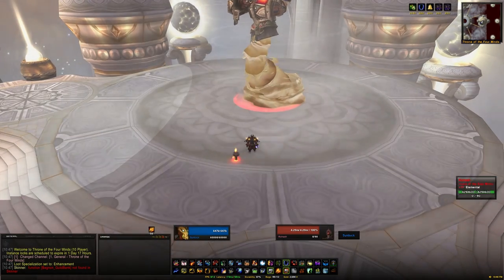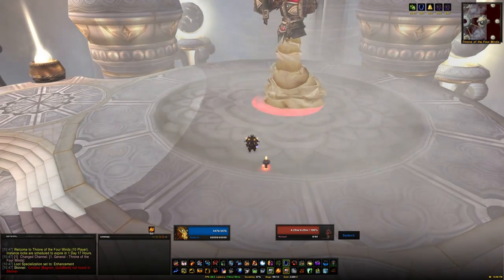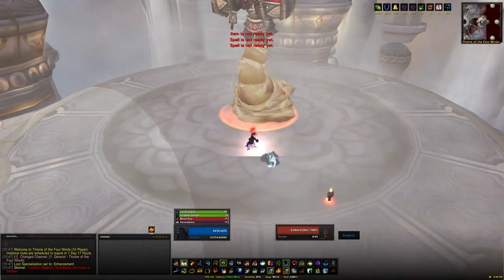The Conclave of Wind consists of Rohash, Anshal, and Nazir, and each platform is meant to have someone on it. This is why it becomes a bit difficult to solo.